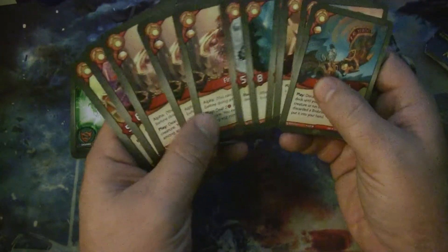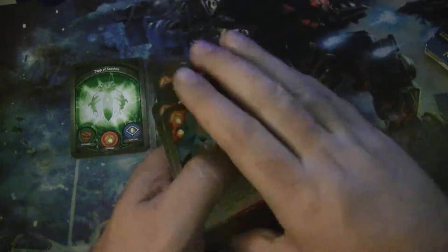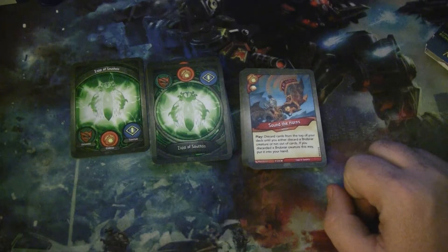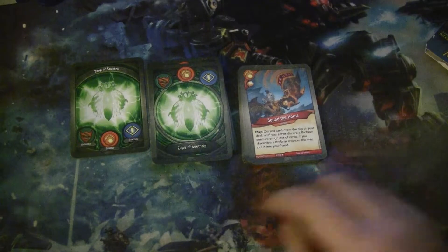This is kind of a slow Brobnar setup — we're just not gonna be ripping through this too fast or doing a lot of play-and-wipe. We really need things to stick on the board to do any good.